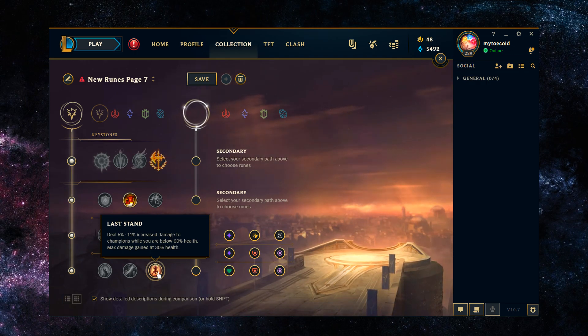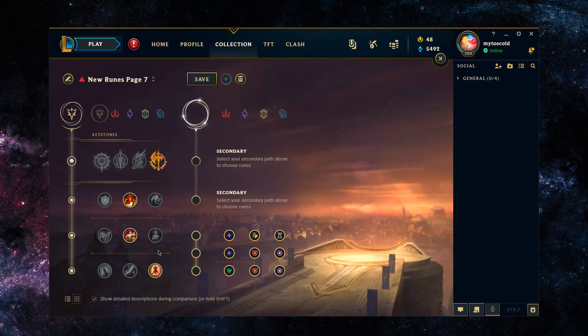Zac might be one of the highest synergy champions with Last Stand in the whole game. The damage it's amplifying is mostly your W damage, and that damage is percentage max health damage so it just goes a long way. You're also increasing the damage of your Sunfire, the rest of your abilities, your auto attacks — literally everything. Really pay attention to that number in game and see how it builds up in a fight, especially if you're recording your games.